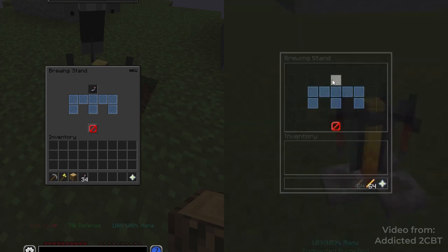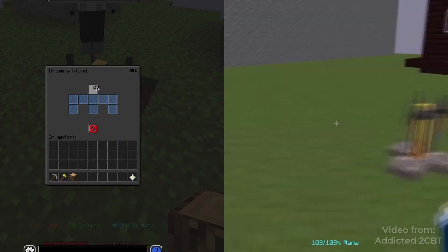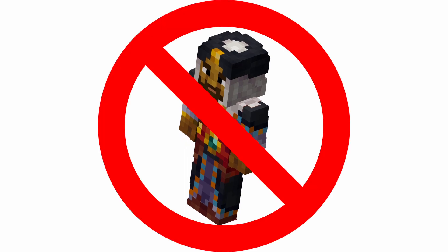And this dupe took forever for them to — well, I don't think it's even patched yet. I heard it was patched, but even for the brewing stand to just be disabled, it took them two weeks. And people were already using it when it was found. So yeah, that was how long it took them to disable the brewing stand. And I don't know why they didn't just disable the bazaar, to be honest.